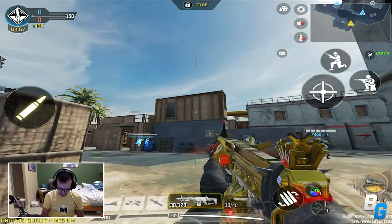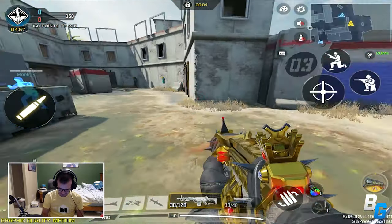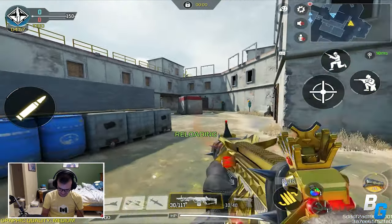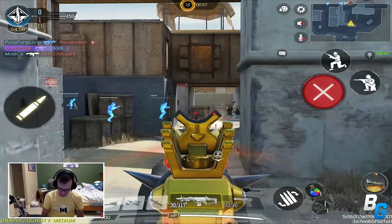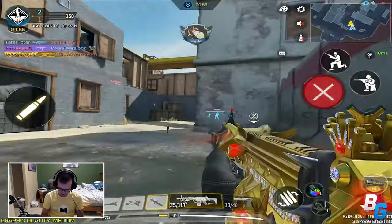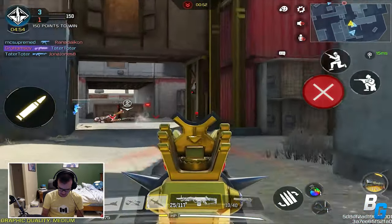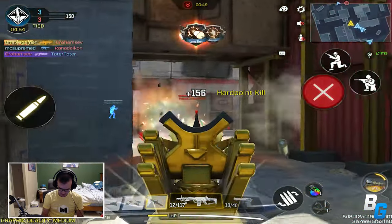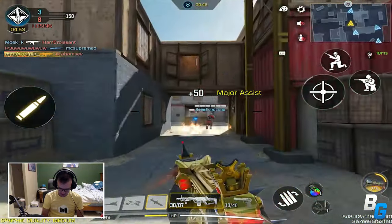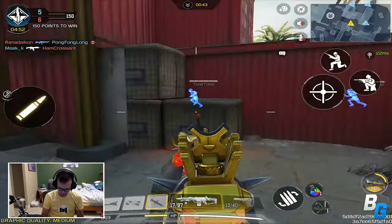Look at this skin — it looks more gold than actual gold camo. That looks super nice. Melted that person. It's got a really clean iron sight too, like really clean.